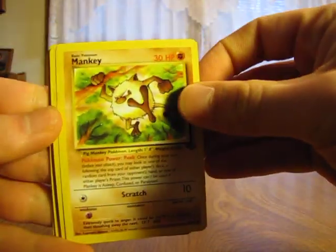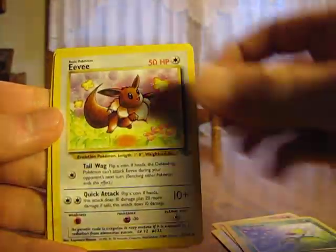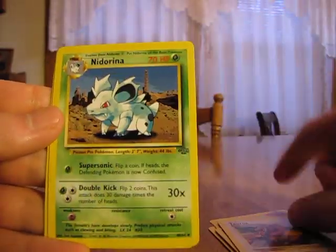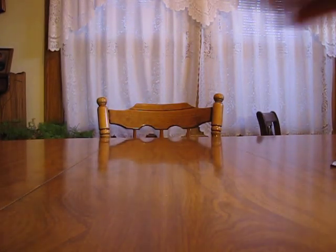Okay, so we have a Mankey, Meowth, Goldeen, Bellsprout, Eevee, Pokeball Trainer, Venonat, Tauros, Nidorina, Seaking, and an Electrode. We have two packs left for the box, so I should be able to finish them in here.